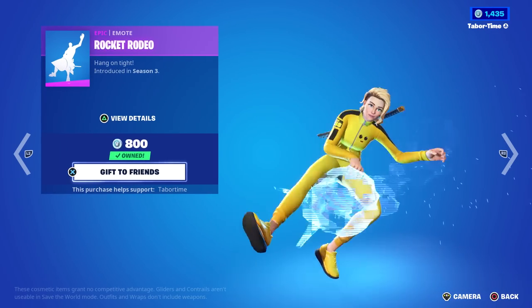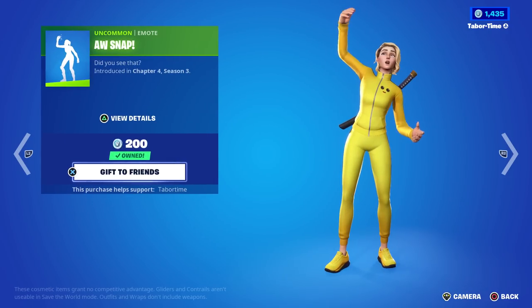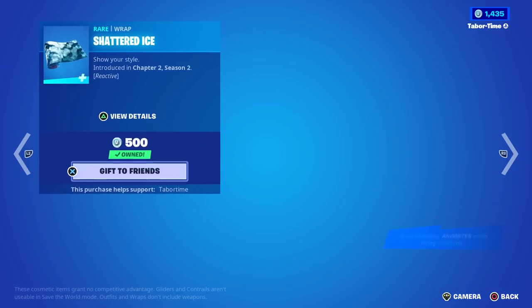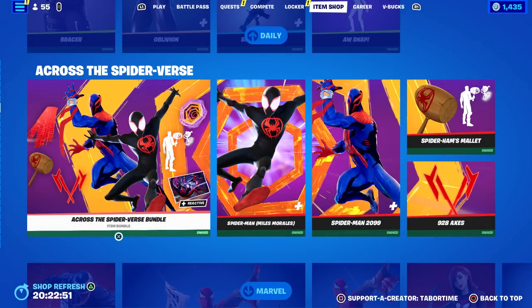Rocket Rodeo and Aww Snap are back. Rocket Rodeo is a nice Fourth of July-like emote — you ride in the rocket. And Aww Snap — we've seen that for what, three days in a row now. I'd be willing to bet that it will go away tomorrow, so get it while you can — only 200 V-Bucks. Shattered Ice is a brilliant-looking wrap; I love that one, nicely reactive.